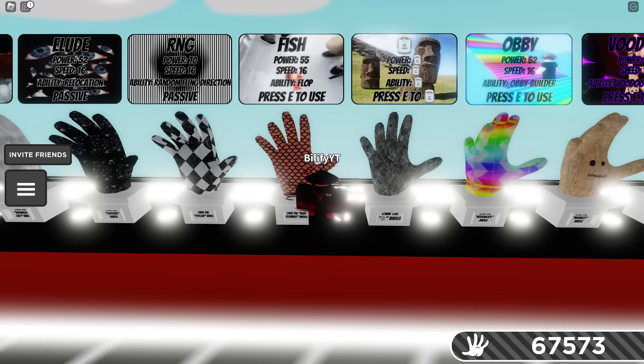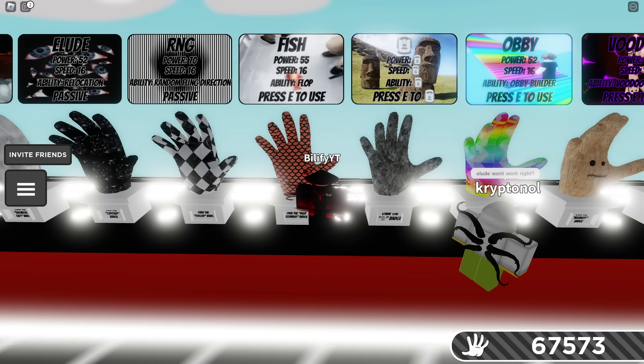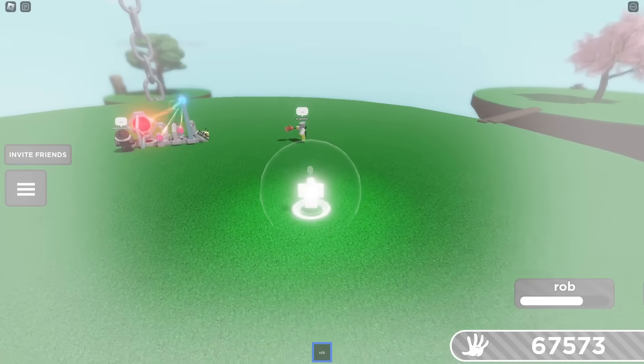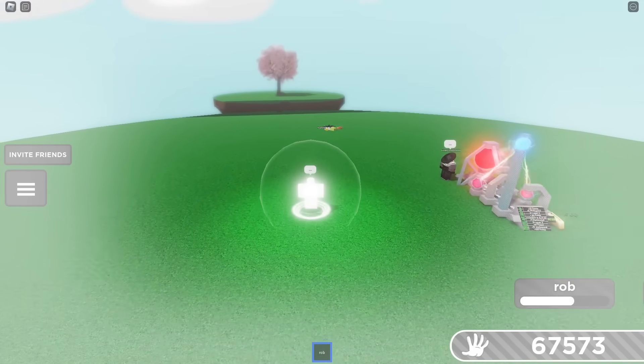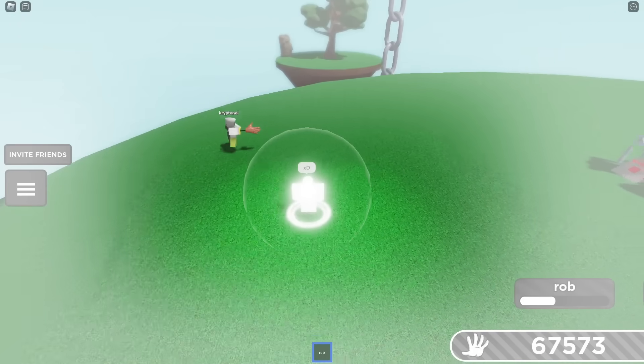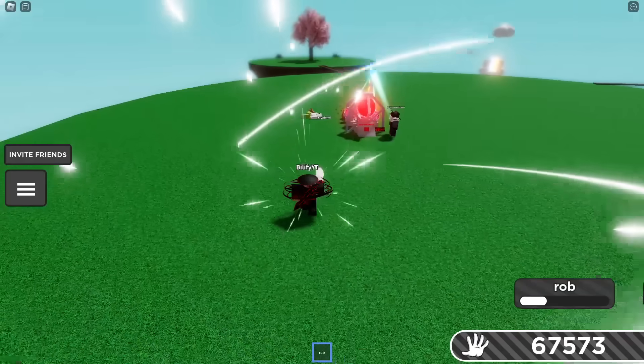The next counter on this list is Fish. As soon as you see a Rob user coming near you, flop out of there. They won't be able to catch you — bait them out, run away for a while, use the Fish glove. You can fly everywhere you need to. The Rob user will never be able to catch you, no matter how many angles they try.